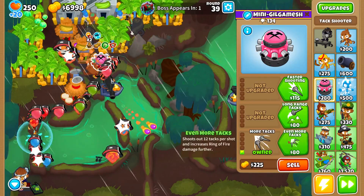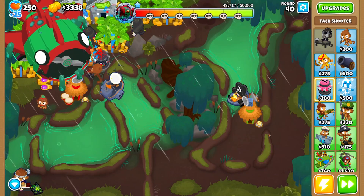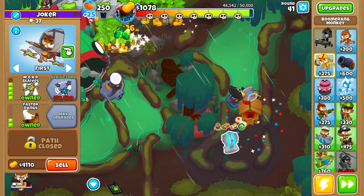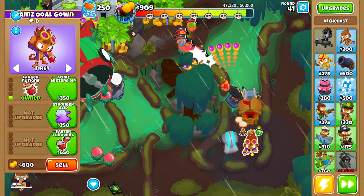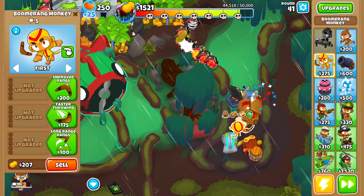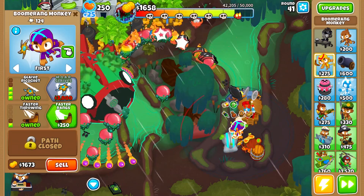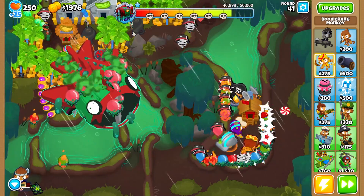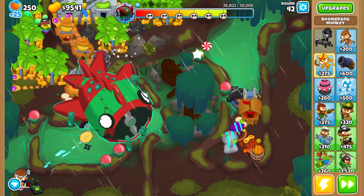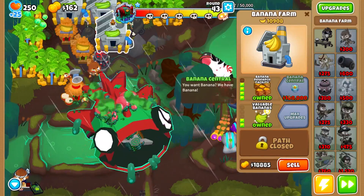For defenses, it's a 2-0-4 tech shooter, and we also place one 4-2-0 Boomerang and a 3-0-1 Alchemist. We will add a second Boomerang of the same tiers — 4-2-0, look at the bottom right. These boomerangs are crucial; without them you lose, and it is important to have two of them.